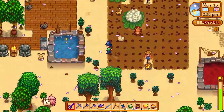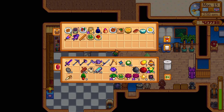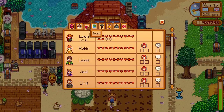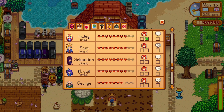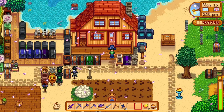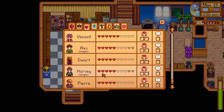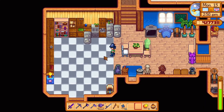I need to get more pigs though. Let me store the cauliflower in the fridge. I haven't given gifts to anyone — I should visit Sandy. I should make a bunch of pink cake or chocolate as well. Vincent liked pink cake.